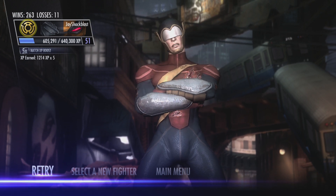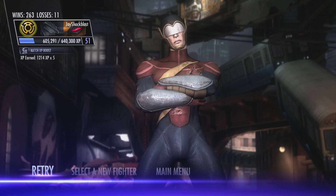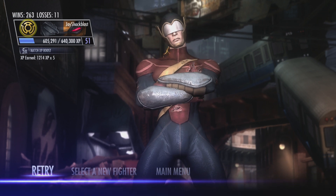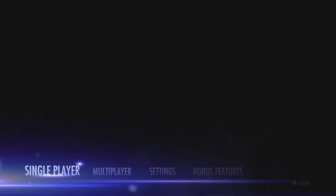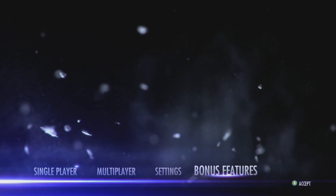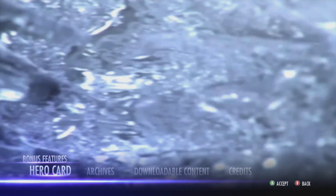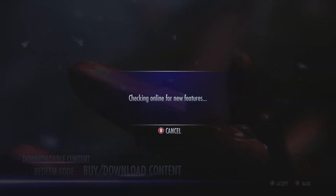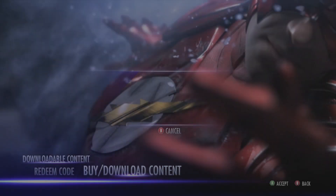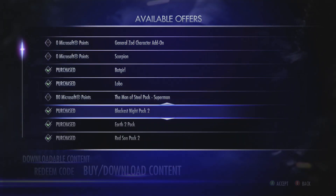I would even venture to say I wish they did more Earth 2 stuff, because the Hawk Girl Earth 2 skin is pretty cool too. Both the Blackest Knight Pack 2 and the Earth 2 packs are available now — I think they're like three dollars, which is 240 Microsoft Points. If you're into skins and stuff like that, there you go.